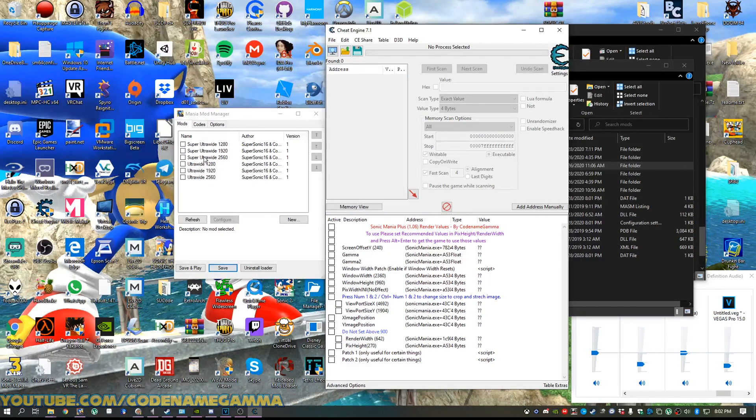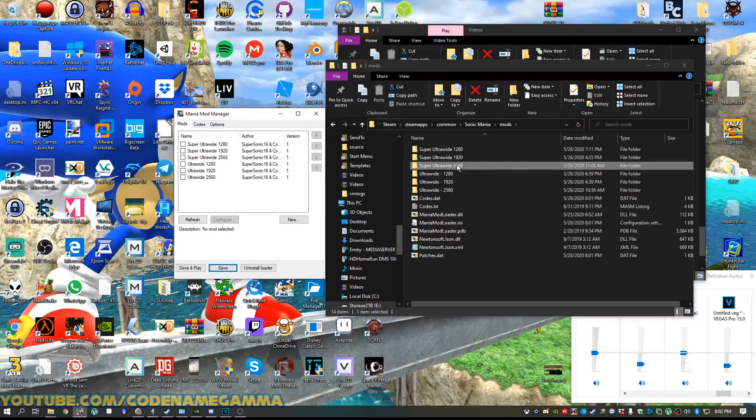So I went ahead and I made three different sets for each effect that you want, and I made them into plugins, so we don't have to deal with Cheat Engine anymore. We just extract our mods to the mod folder — we got six of them.